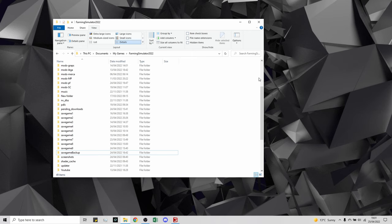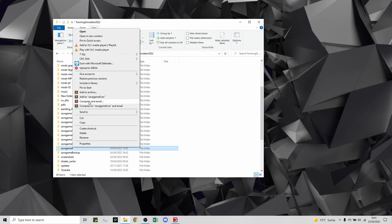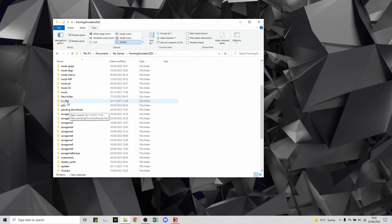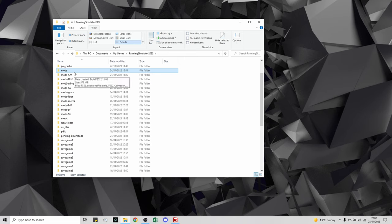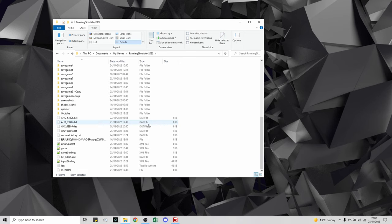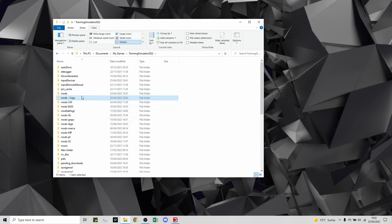For step one, we don't actually want to be in the game. The first step is to back up your original save and your mods folder. Easy option: click on your save game — mine is save game 9 — select copy, then right-click and paste. It will create 'save game 9 copy.' Do the same with your mods folder. That means if things go wrong, you can always go back. That's important.